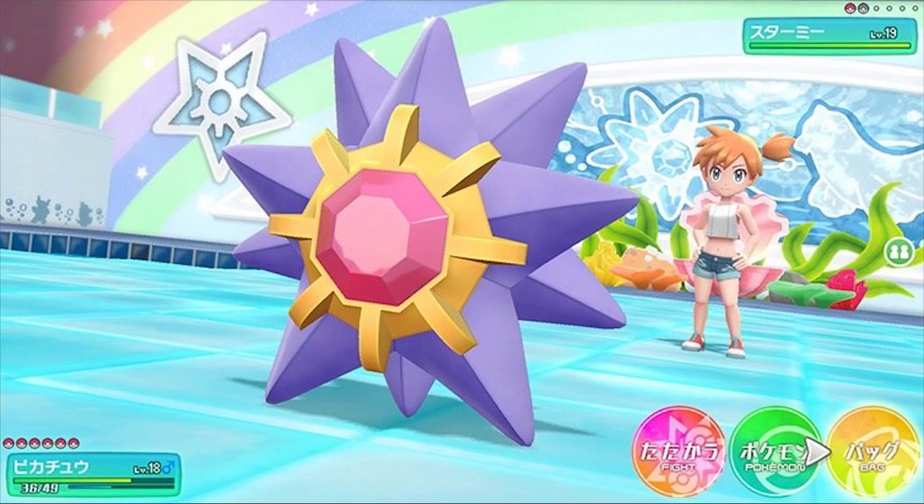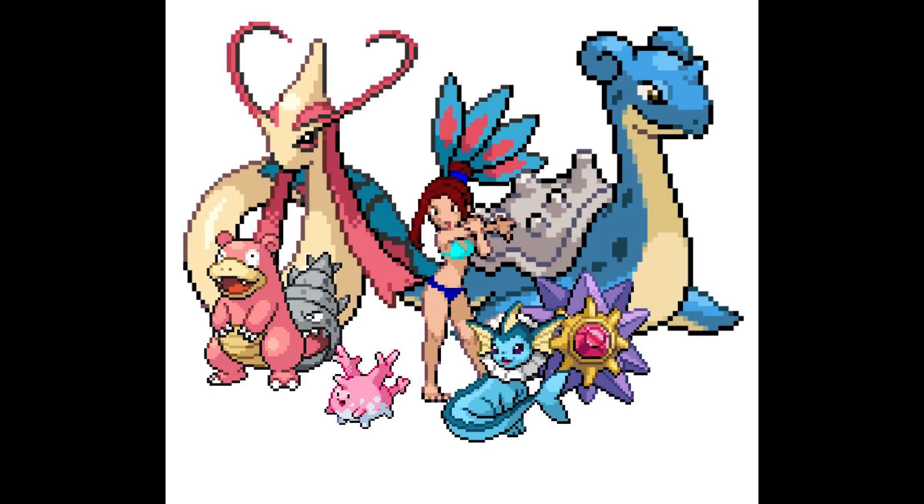Existing alongside these sorcerers are elemental mages who devote their entire spell learning to one element, shunning all others. To these mages there is only one right element, and they believe all elemental mages should follow their way.